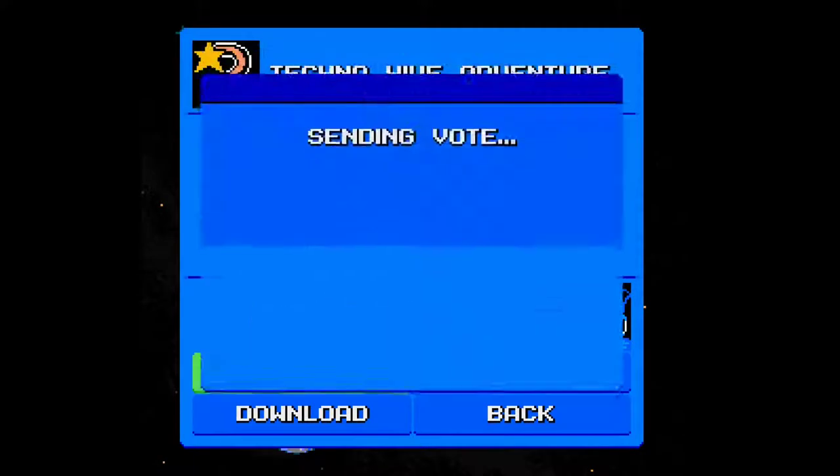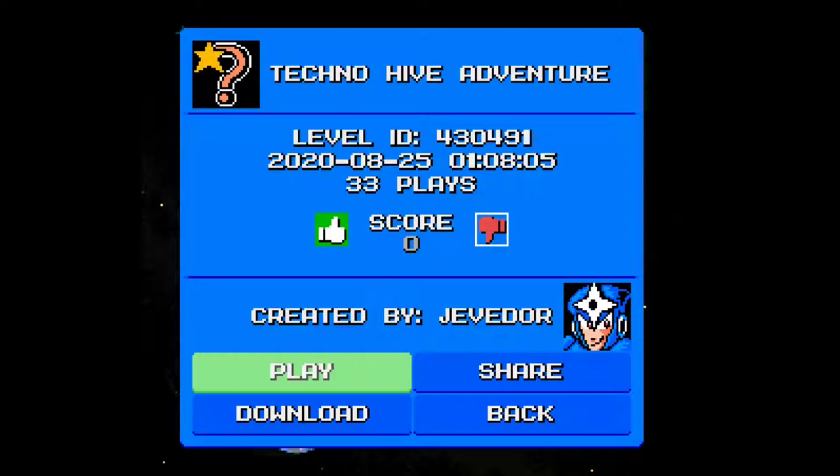33 plays and a score of negative one — holy shit, dude. Well, I like that. I hope that counts for something. Yeah, Technohive Adventure — very nice looking level, very interesting design. The layout of many of the rooms was also very interesting. Just a great stage overall, I felt. I got lost there at one point, but yeah, once I found the key I knew it was just a matter of time. All around a decent mini Metroidvania level, I guess.